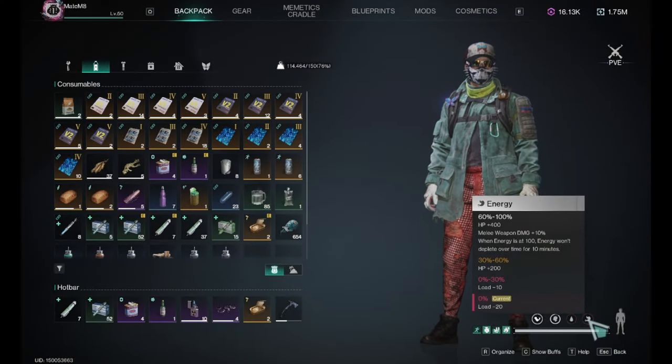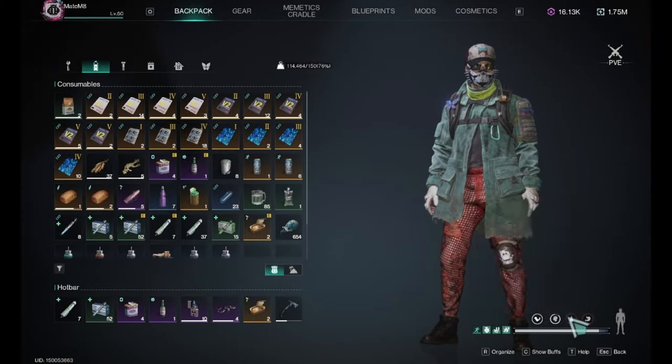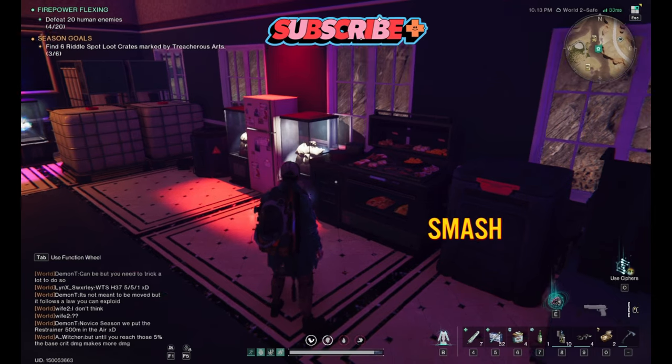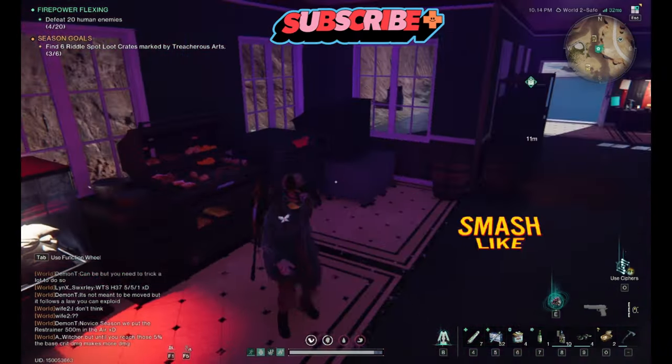The load penalty is minus 10 and minus 20, and not drinking just drains stamina recovery speed and movement speed. Thanks for watching — if you like what you see, consider liking, subscribing, and commenting, and join in another Once Human video.